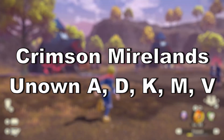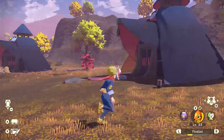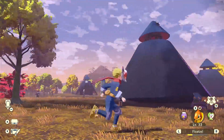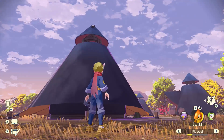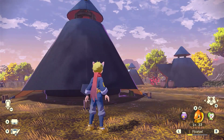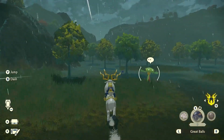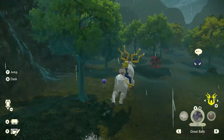Done with the Obsidian Fieldlands, we'll move on to the Crimson Mirelands. Unown A is within the settlement where time rolls, which means the Diamond Settlement of course — just search the tent and it's gonna be stuck there. Unown D is among stumps and campfire ashes in Fields of Gold, which is in the Golden Lowlands, where you first fought the Misfortune Sisters.